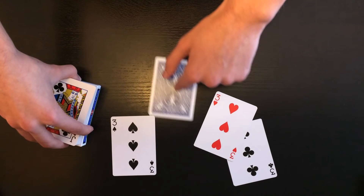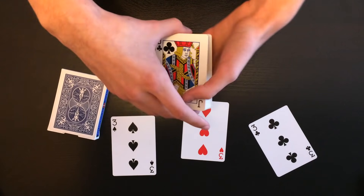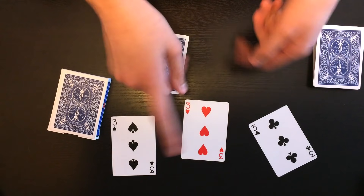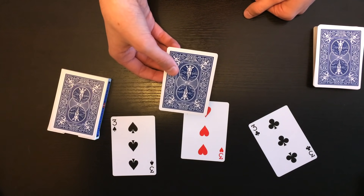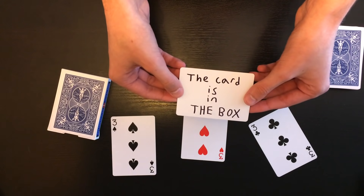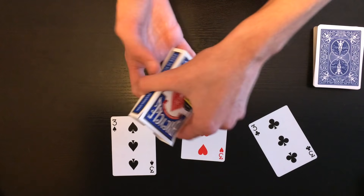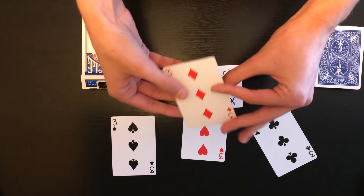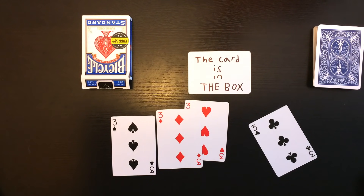So Evan, you just found all four threes — the three of spades, the three of diamonds, the three of hearts, and the three of clubs. Wow! Now there is one problem with this trick: I was hypnotizing you, and since I was hypnotizing you, you actually saw the three of diamonds — but it was only an illusion. Because here it says the card is in the box. And if I actually just take the box over here, I can open it up and take out the one card inside — the three of diamonds. And that is basically the trick. Now for the tutorial.